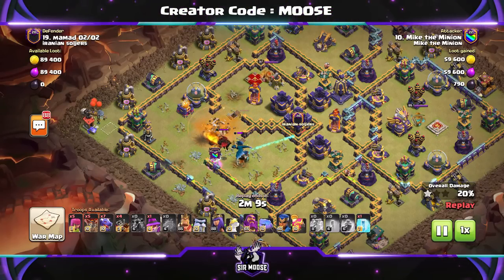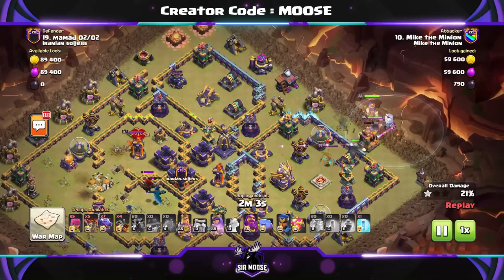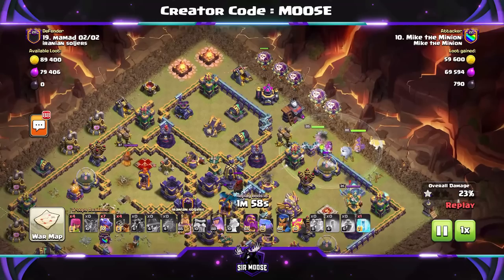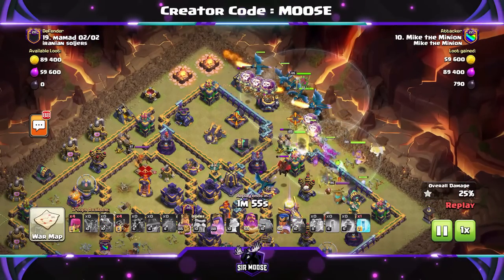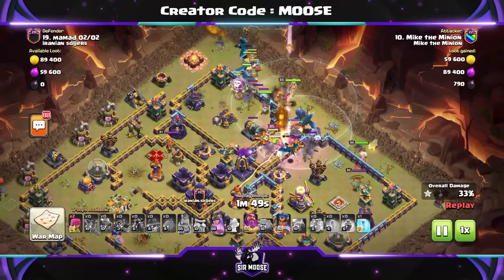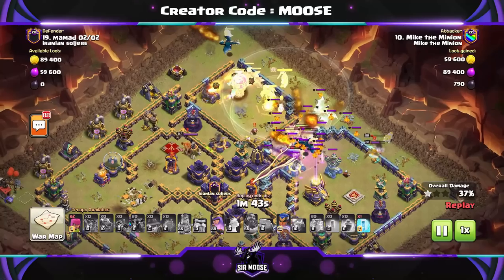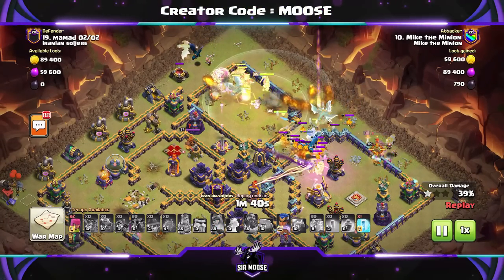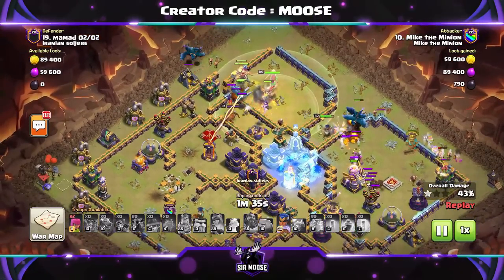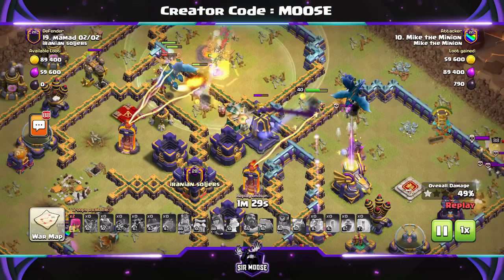Now it's time to think about the next stage of the attack. Where are the air sweepers pointing? King and queen with the apprentice warden again to help out, then send in the rest of your troops and try to funnel. Put a dragon on one side or the other to get troops into the centre of the base. Grand warden ability used - watch out for scatter shots, monoliths, and enemy clan castle troops. You don't always need a poison spell - you can take a free spell instead, but I would say a poison spell is probably worth having, because otherwise you'll end up facing a few witches and about 5 billion skeletons.